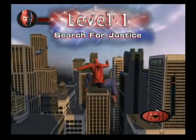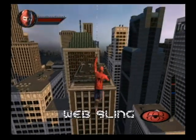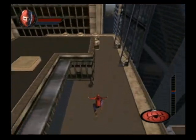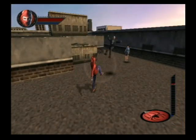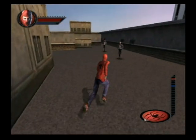Level 1: Search for Justice. In search of information on the whereabouts of your uncle's killer, you encounter the deadly Skull Gang. Using your web compass to guide you, you web-sling to the rooftops to face the Skull Gang head-on. If you encounter gang members mugging a young woman, rescue her and retrieve her purse for bonus points.